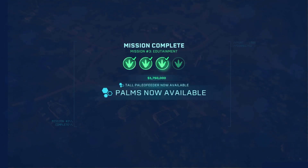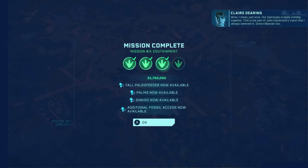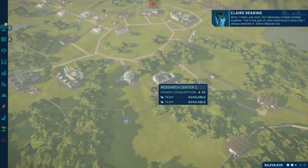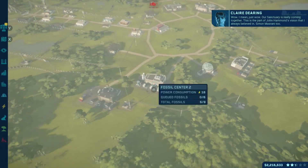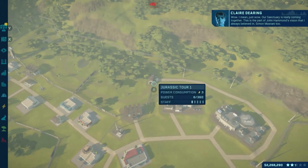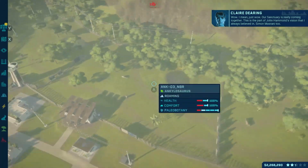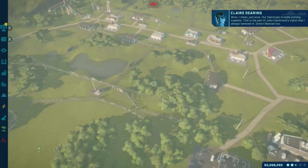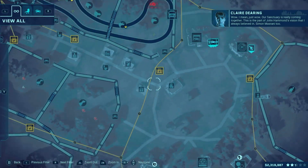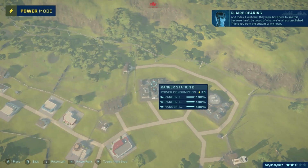Hey guys, so I got working on something on the side and accidentally completed the mission for mission three. Basically, it wanted me to build a tour through multiple facilities, so that's what this is. It's going through all three of those enclosures there. There's no power, which I find hysterical — it doesn't have to have power, it just has to be built.